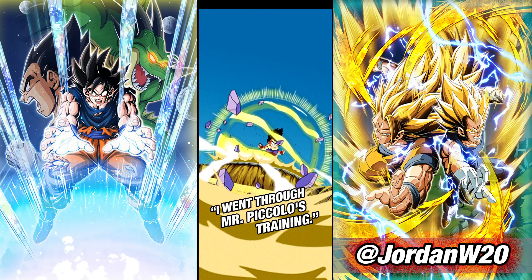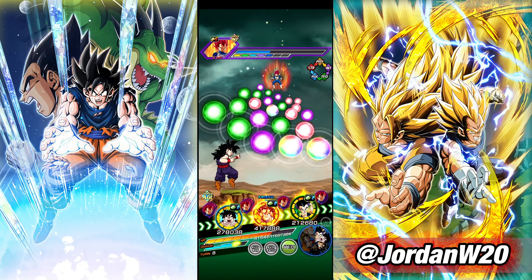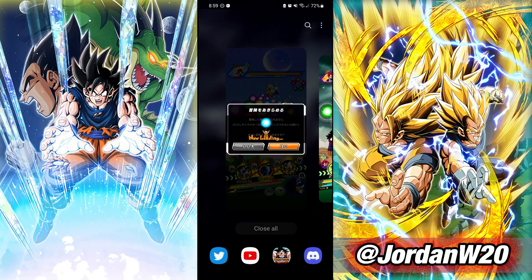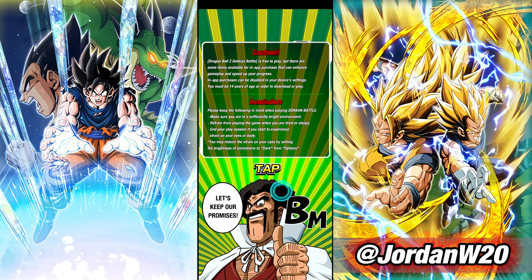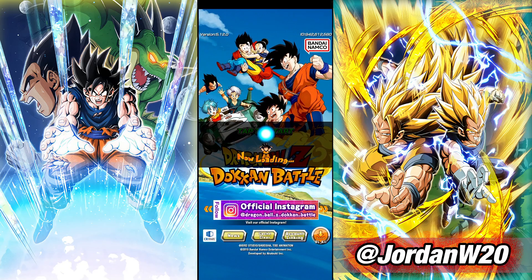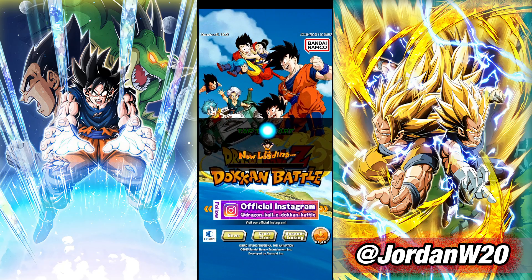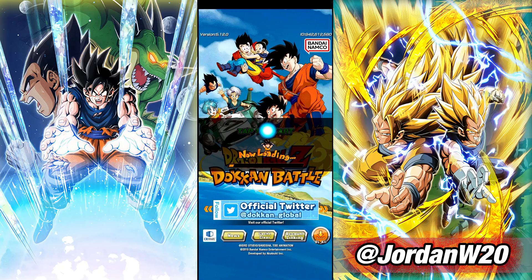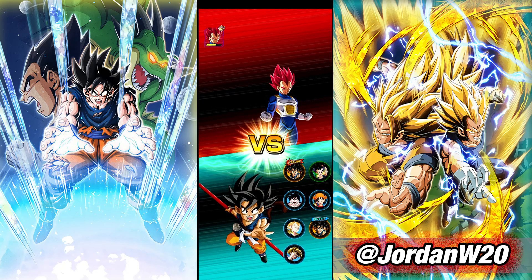I'm a fool — hang on. You got to see a little bit of my science though. I was doing testing over on JP. By the way, I put a short up of my summons. Did a little over 1,500 stones. Did two more summons and did not pull any featured units. I pulled four copies of INT Gogeta.